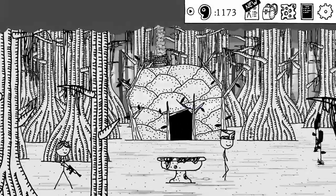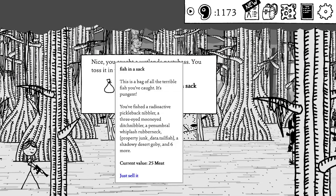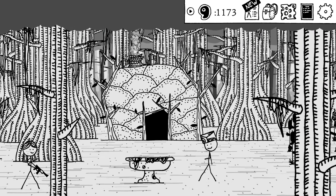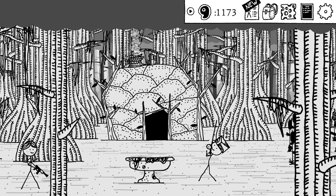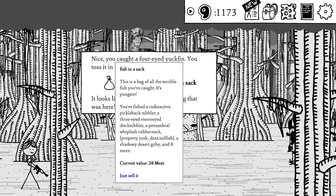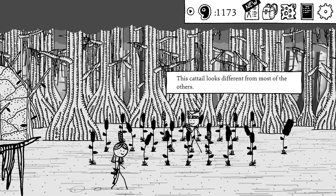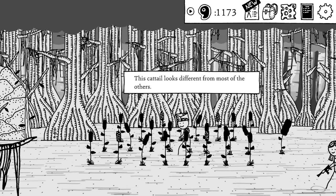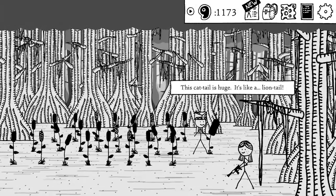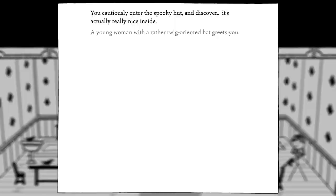Barbara Yagara's Hut. We can fish in her birdbath — that's what I like to see. Got another fish in a sack. How many fish in a sack am I ever going to get in this playthrough? There was only three fish in a sack. This cattail looks different from most of the others. Oh, this one's huge — it's like a lion tail. Let's check out Barbara Yagara.